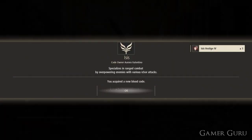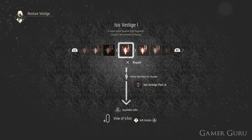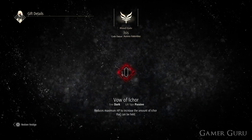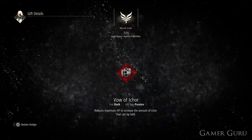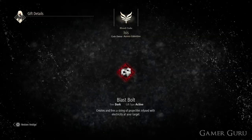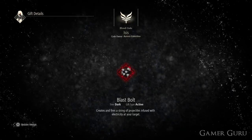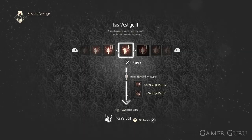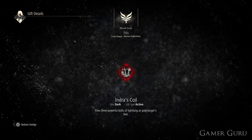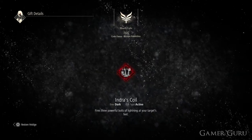Now that we have all of the Vestige parts as well as the core, let's quickly go and check out at the home base which gifts we can unlock by handing in these Vestige parts. Using Part A, we can get Vaur of Ica, which reduces maximum HP to increase the amount of Ica that can be held. For Parts B and C, we obtain Blast Bolt, which creates and fires a string of projectiles infused with electricity at your target. And finally, for Parts D and E combined, we unlock Indra's Coil, which fires three powerful bolts of lightning at your target's feet.